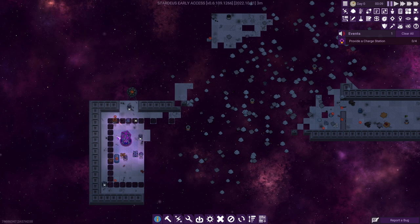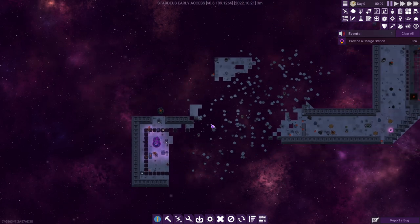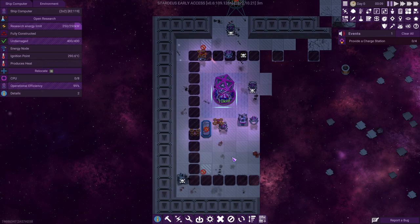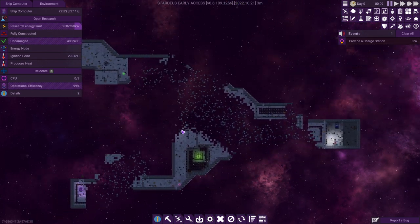So enough about that, let's get into the game. As you see, this is our start. This thing here is the ship computer. This is where the AI, which is basically your alter ego, is sitting. You're controlling the robots.